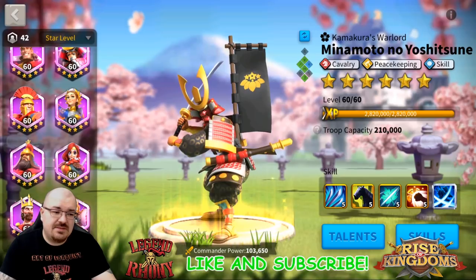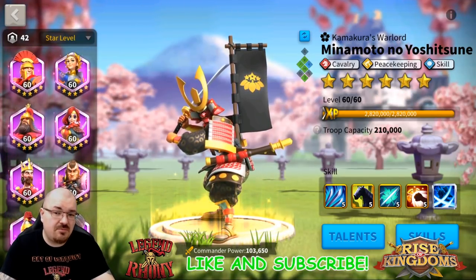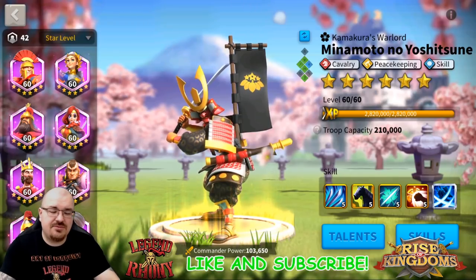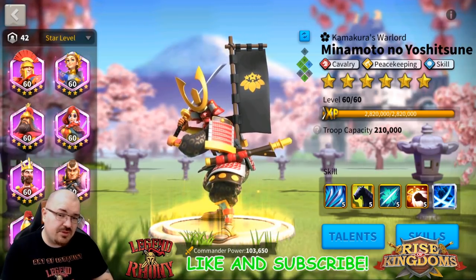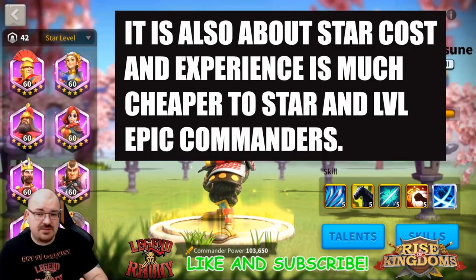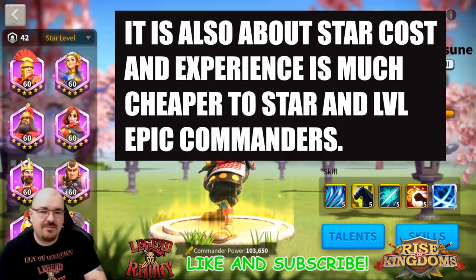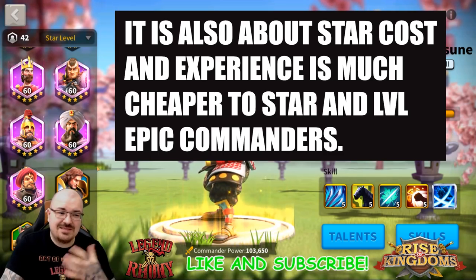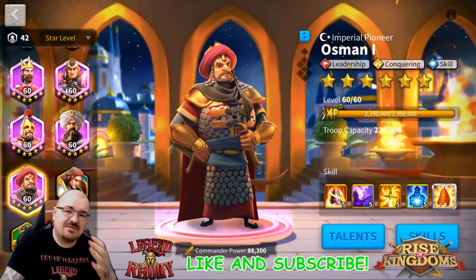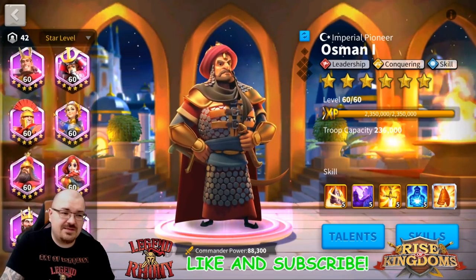A recommendation: if your Pelagius is not busy, Pelagius primary and Minamoto second. The reason being - and I'll post a card about this - is that I try to pair Epic commanders as primary and Legendary as secondary as much as possible, rather than Legendary primary and Epic second. One exception would be Osman, because he doesn't have a specific specialization talent tree - he has Leadership - so he's definitely better suited as a second in command.